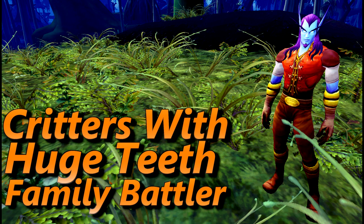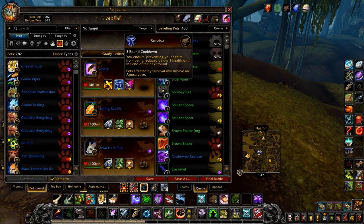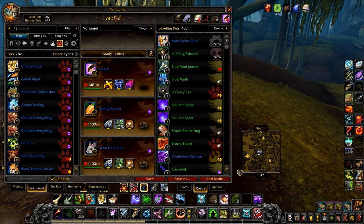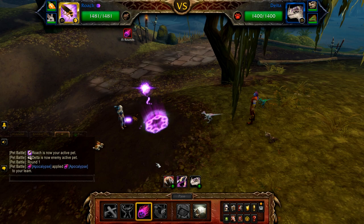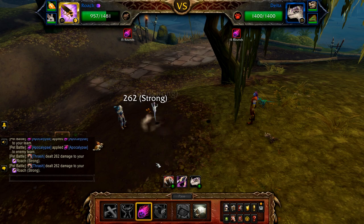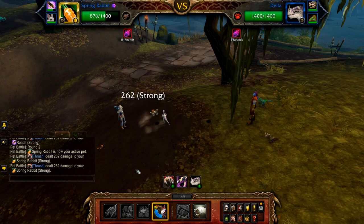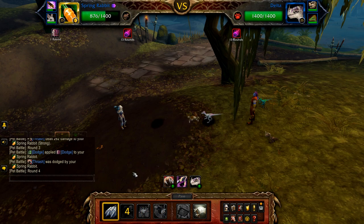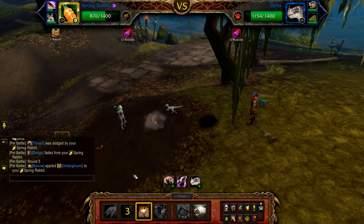Now for Critters with Huge Teeth. This one is again heavy on RNG but will usually work within a few tries. Your first pet is a Roach with Survival and Apocalypse. Swap out to your first rabbit. Start with Dodge, followed by Flurry, then Burrow. Now just use Dodge on cooldown and Flurry to fill until Delta is defeated.